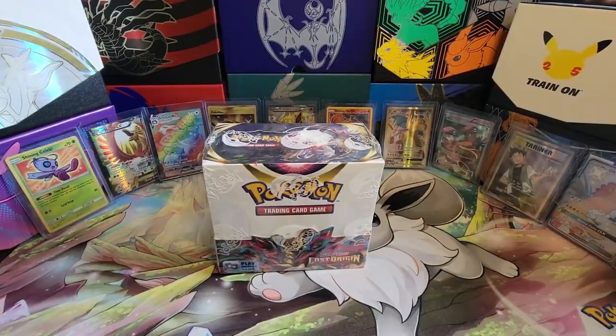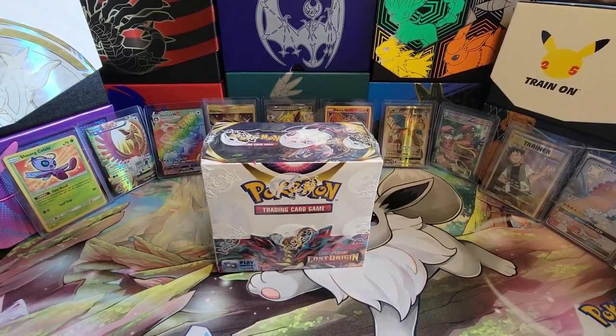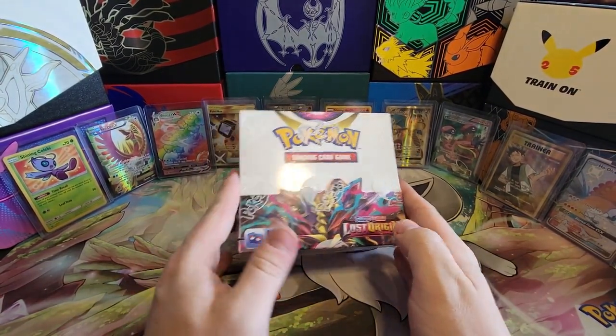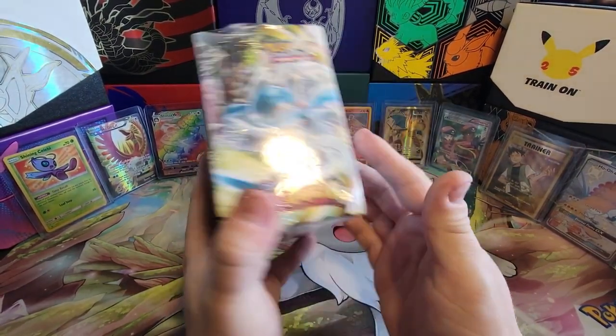So without further ado, let's open some Booster Packs. Welcome to the Commissioner's Office with another Pokemon Box opening. Today we are doing Lost Origin, a set that I definitely haven't opened enough of. Very excited about this one.